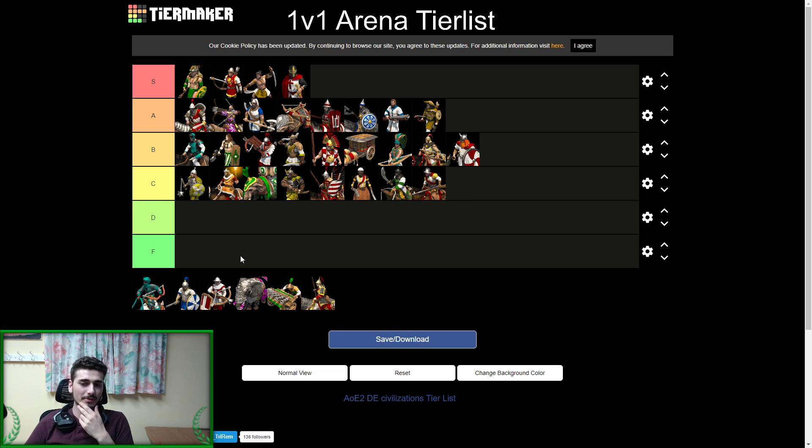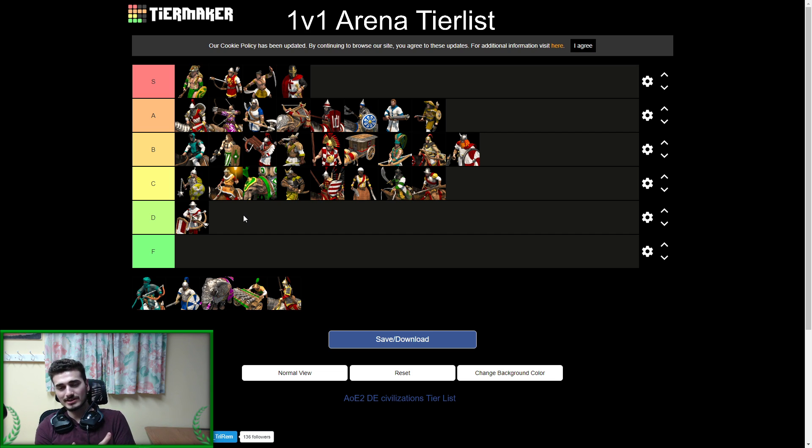For D tier, opening with Italians. They don't have many bonuses — mainly a water civ so most bonuses are lost on land. Cheaper advancing to ages saves maybe 500 resources spread over 30 minutes, so nothing special. They don't have powerful late game units — missing good siege — and you're basically stuck with arbalest and bombard cannon, fully upgraded hussars, and sometimes condottieri. No big power unit except Genoese crossbow in certain matchups, but even that's not that impressive. D tier — they're okay but nothing special.